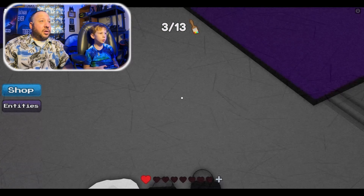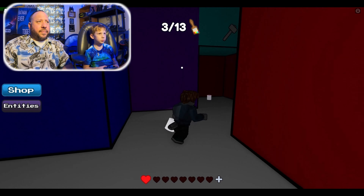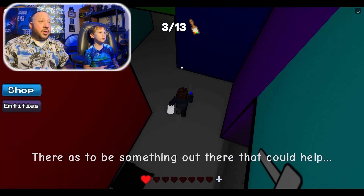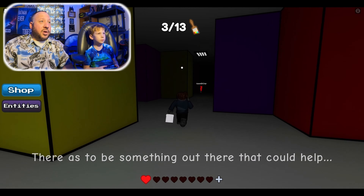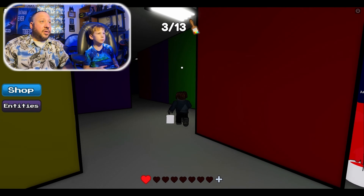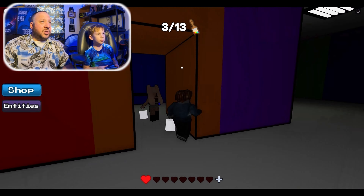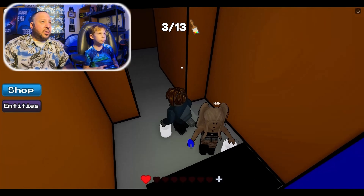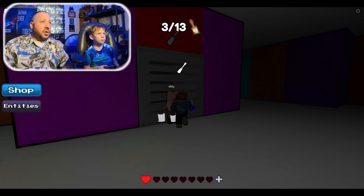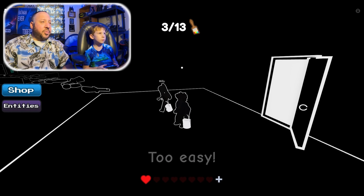Did you grab that other paint? It's white — no. Turn around — grab that paint! Oh, you can't get in there. You can't hide at all now — you don't have any paint. You've got to find the screwdriver. This is unfortunate. In there — too easy! It says sure.